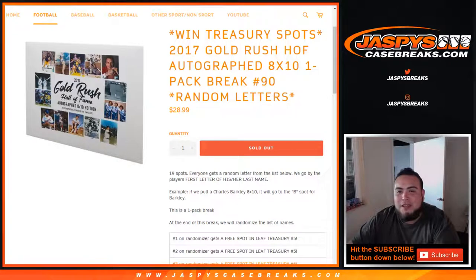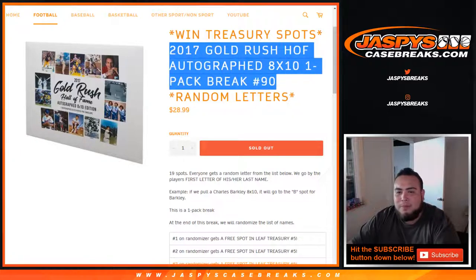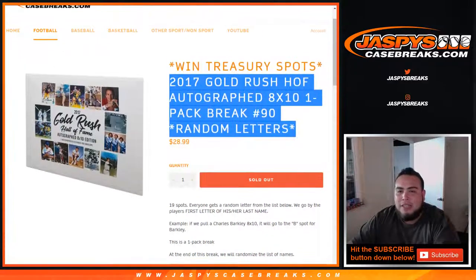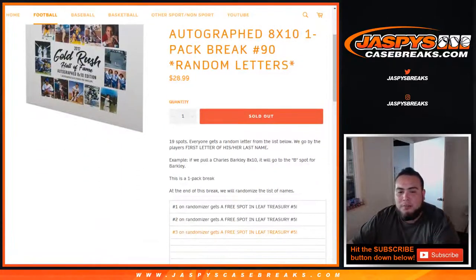What's up everybody, Jason here with JaspiesCaseBreaks.com doing a 2017 Gold Rush Hall of Fame autographed 8x10 one-pack break number 90 random letters. This is a chance to win spots in Leaf Treasury. So first we're going to do the break. Everybody gets a random letter from the list below, and we go by the player's first letter of his or her last name.